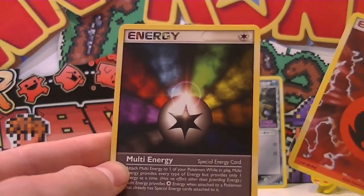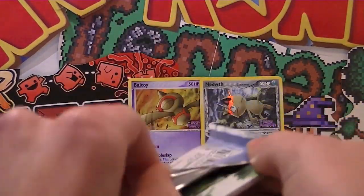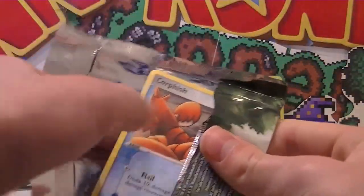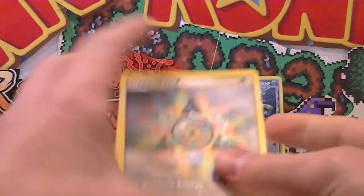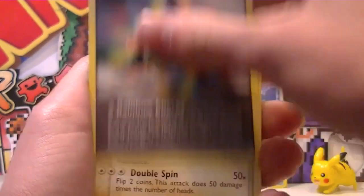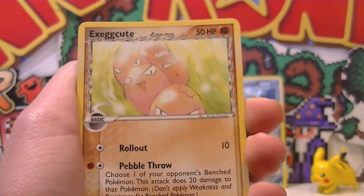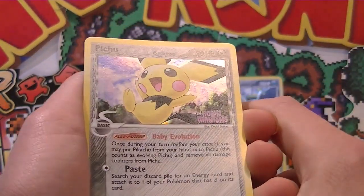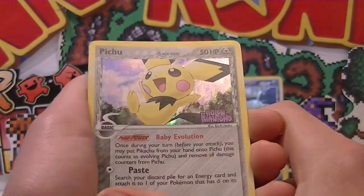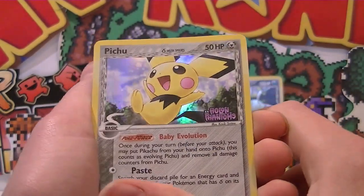If I was a kid and I got an Energy as my rare, I'd just be like, what the flip, rip off! Rainbow Energy, Donphan, Corphish, Pikachu, Aron, Exeggcute Delta Species horse — I love this horsey, awesome. Pichu — is that a reverse? Can you guys see something in the back there? It's like a flare or something — that's cool, really trippy as well.